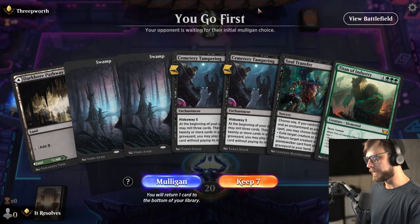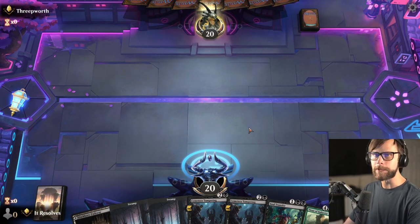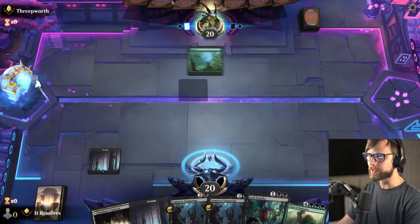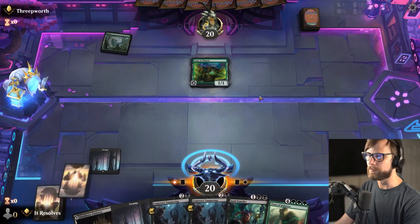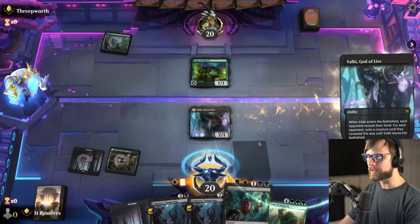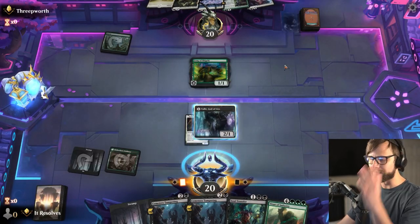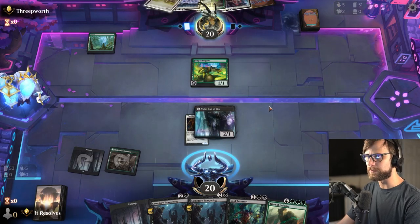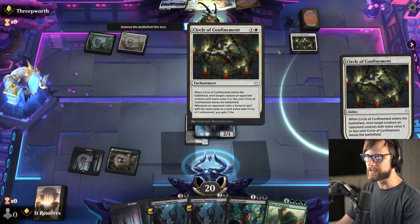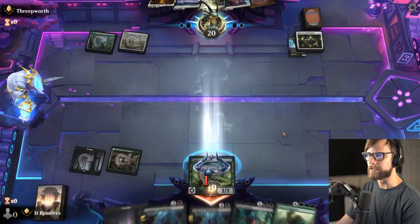Here we are for game number two. A little bit of a tricky hand, but I'm actually going to try it. Normally I'd suggest probably don't keep this — it's a very heavy turn-three play with nothing but three-drops and a seven-drop. The Soul Transfer is helpful, but in general this is quite bad. I am going to go ahead and Vaulky here. The Soul Transfer opens up the aggressive play of just taking stuff, and it's not actually all that scary. They might Circle of Confinement this turn, which is a perfectly reasonable play.